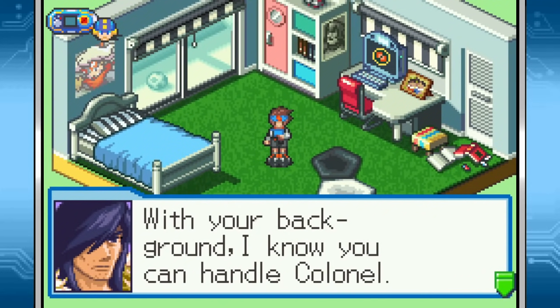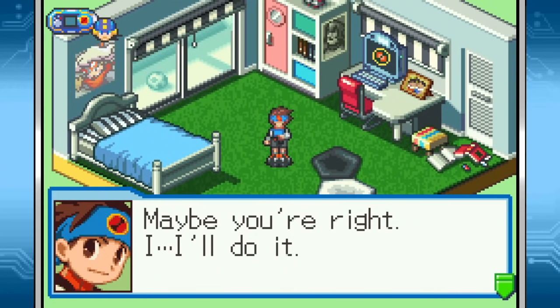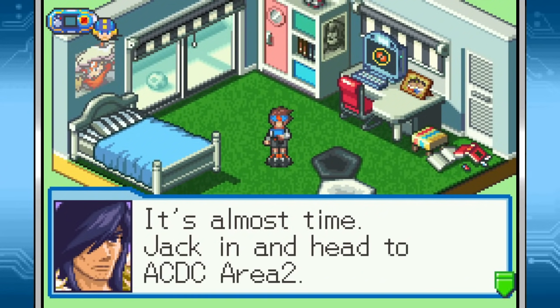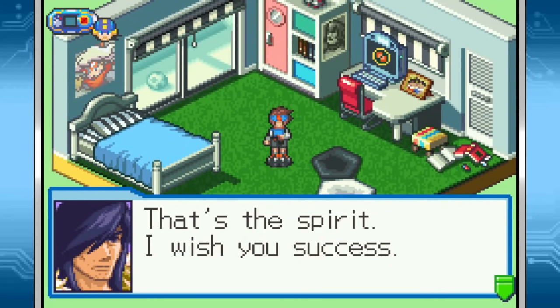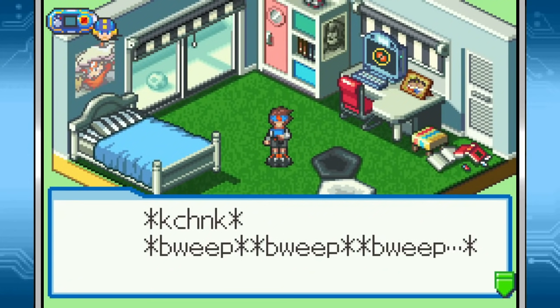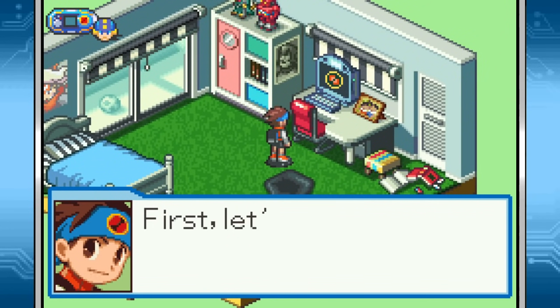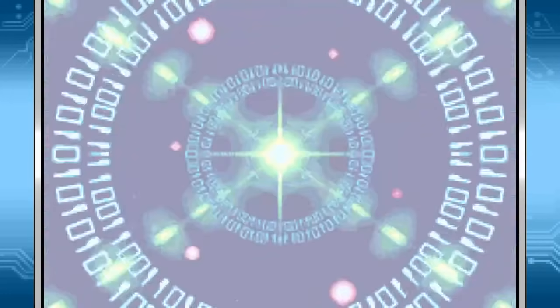With your background, I know you can handle Colonel. Maybe you're right — I'll do it. I'll save Dad myself. That's the spirit. It's almost time — jack in and head to ACDC Area 2. Roger. Lan, there's no room for mistakes. Rest assured. I wish you success. Mega Man, are you ready? Yeah. Let's go, Lan. First, let's find Colonel in ACDC Area 2. Check in. Mega Man, execute. So, in we go — back to ACDC 2 with us. But first, we've got mail.